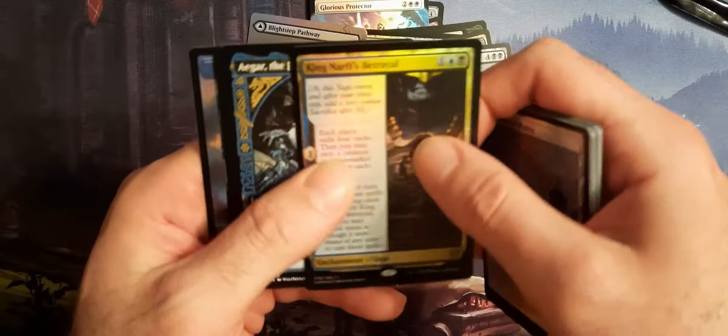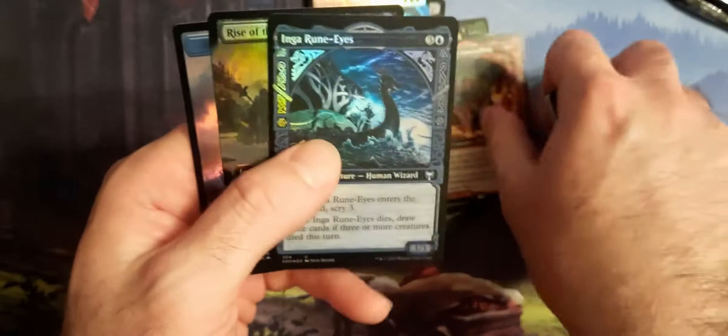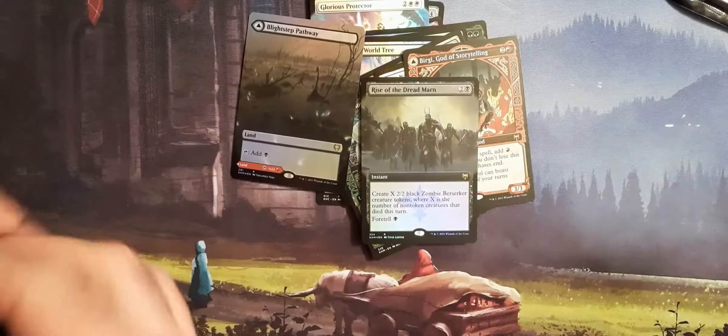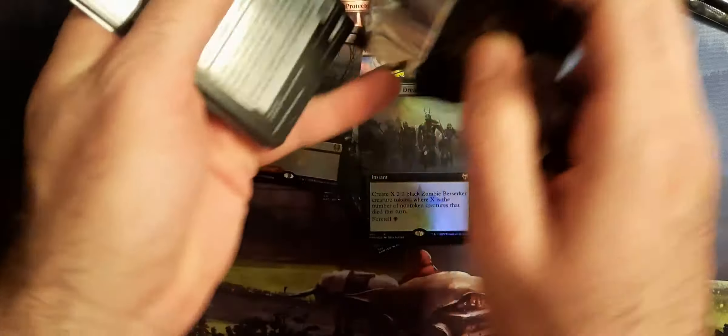I'm trying to cast him in a game, but — not to brag — I usually kill people before I can even get him on the field. Blood on the Snow. Another Saga. We love Sagas. Neset Bergy, Berglicious, and Rise of the Dreadmarn, Full Art Foil.